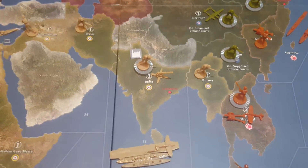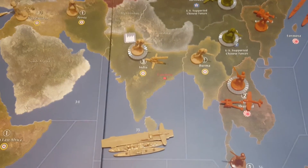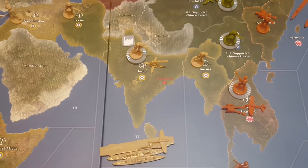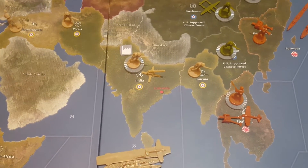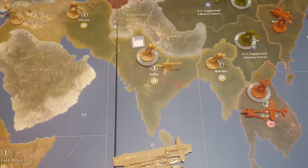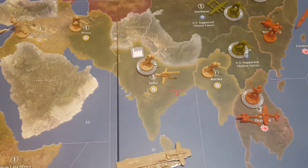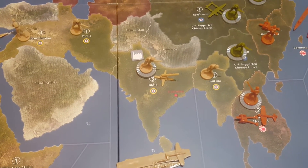What if it's not Caucasus? Let's look at another territory — India. If India is being strategically bombed, you'll see that it's worth three IPCs, which means it can take up to six damage. If your strategic bombing rolls cause more than six damage, it does not stack. That is the maximum that you can do to it.